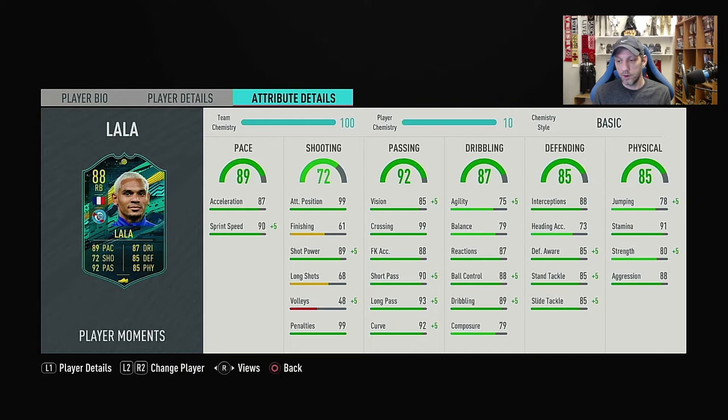This is a very nice, well-rounded card. It could have used a bit more in the shooting area to be playable anywhere, but it looks like a very nice right-back. This card will most likely need an Anchor chemistry style to boost pace, defending, and physical stats. So let's go apply that and check out the stats with an Anchor.